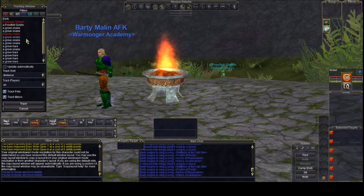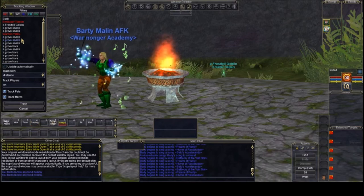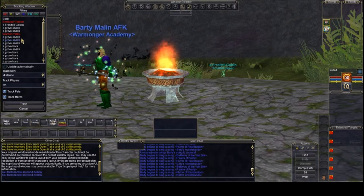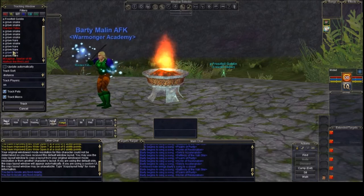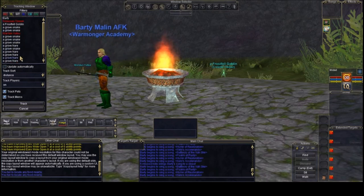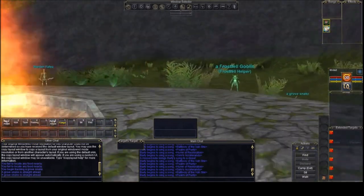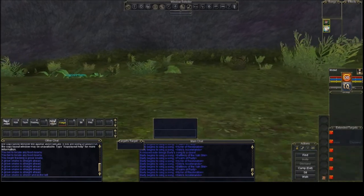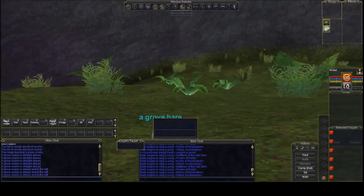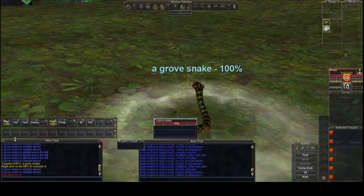Tracking is a cool skill — rangers get it, druids get it. It pops up a list of all the computer-controlled things: monsters, NPCs, and even other players. I can see a bard in front of me listed there. If I want to find, say, a grove snake — I hit track and it tells me 'straight ahead.' I follow the direction updates: straight ahead, head left, more left — and there he is, the grove snake.